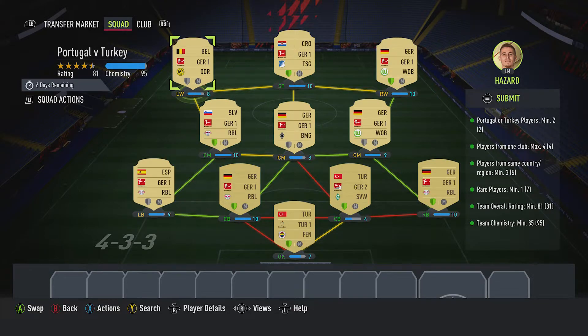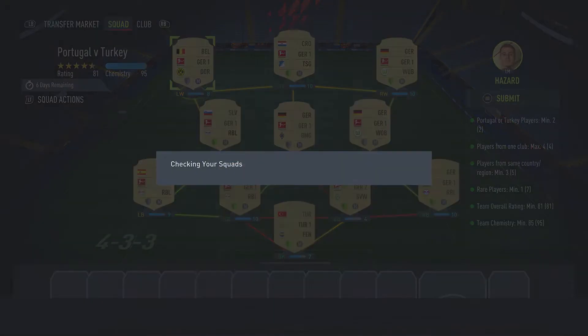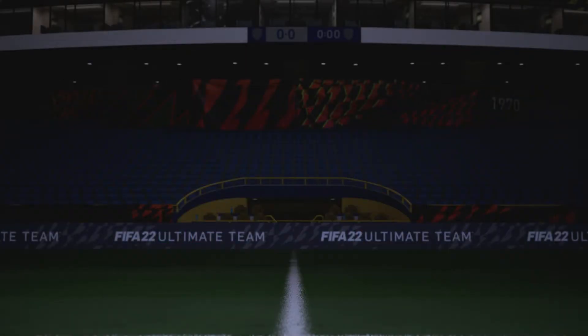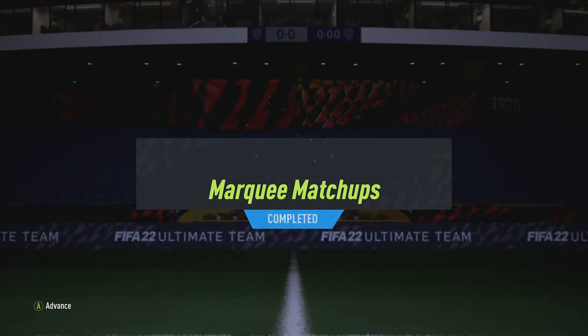You can see that we're 10 points good on the team chemistry — we've got seven or eight shields lit up, so we should all be sweet. Let's sub them in, get it in, get the pack opened, and that's this week's marking matchup wrapped up.